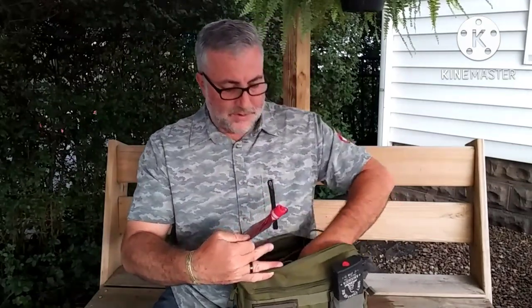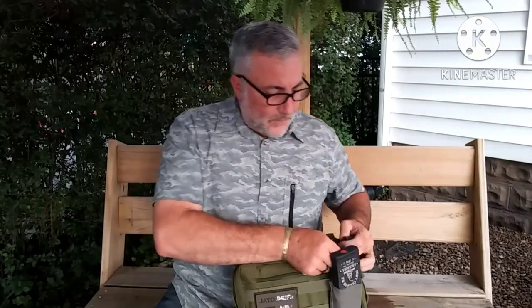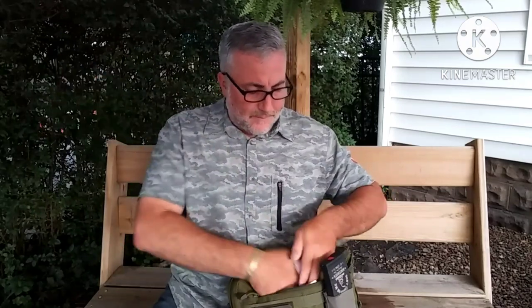What else is in here? I have a collapsible water bottle with a couple small high-calorie granola bars. I've got water purification tablets — iodine tablets — so I have a means of collecting and purifying water. On the front, I've got a signal panel that can double as a sit pad. I keep a bandana that's an American flag, maps, hand warmers, and a pocket constitution.